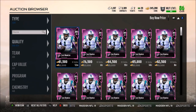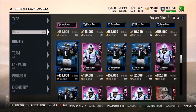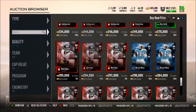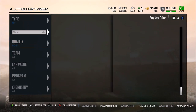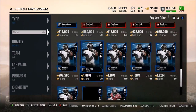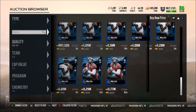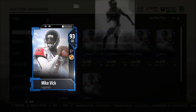The market for quarterbacks has been crashing heavily. If you want to pick up a quarterback, now is definitely the time. Andrew Luck is down to 230K, Matt Ryan is below 300K, Aaron Rodgers is going to be super expensive. For 90 overall QBs: Derek Carr is 440K, Warren Moon is 470,000 coins, Tom Brady is 600K. And if you pulled this Mike Vick - congratulations - that's a million coin pull and a 3.3 million coin pull. The 93 overall Mike Vick is going for 4 million coins and this card is looking pretty damn beastly.